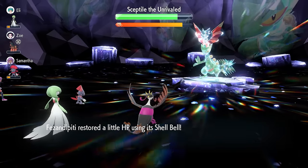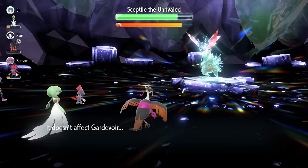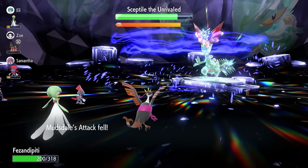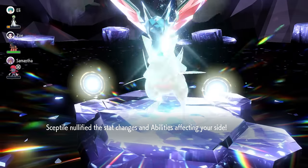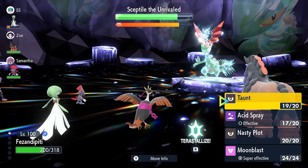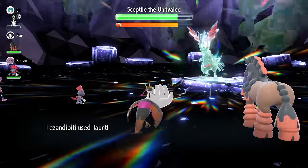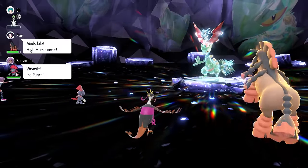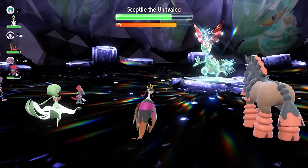Now we've used three Acid Sprays, so Sceptile is down to minus six Special Defense. We're probably at the turn where it will nullify stat boosts on our side of the field, which is what we're looking for — after that point we can get another Taunt off and start going for Nasty Plots. You don't need to rush anything in this raid; the raid timer is in a nice position. There we go — stat changes and abilities on our side of the field nullified. The Taunt has worn off, so we lock in with another Taunt to prevent further Dragon Dances.